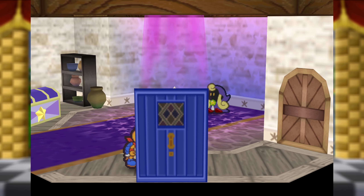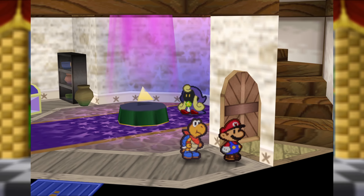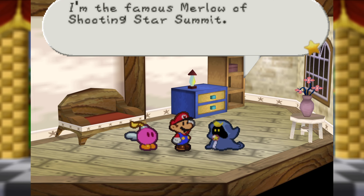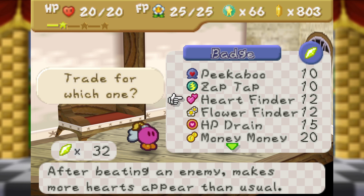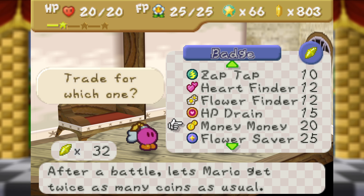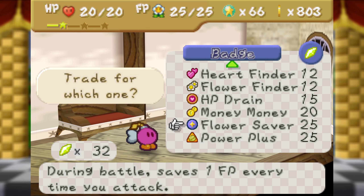How many Star Pieces do I have? 32! Alright, let's get some badges. We can't get them the normal, plus expensive, way. Hello Merlon — I remembered your name this time. I actually have enough for a 20-coin bet, Money Money, and Zap Tap if I really want. I also have enough for Power Plus and Flower Saver. This is what saving up Star Pieces gets you.